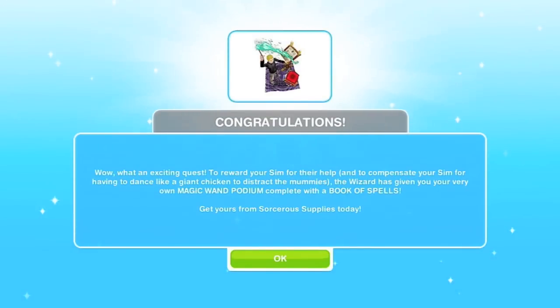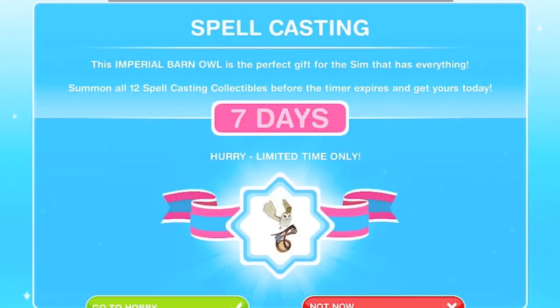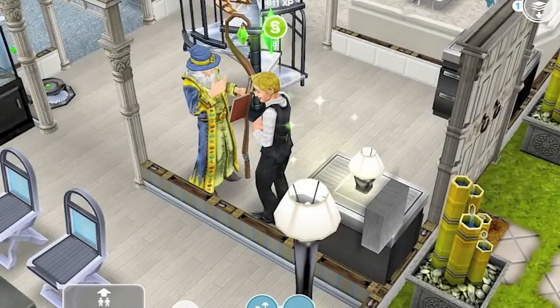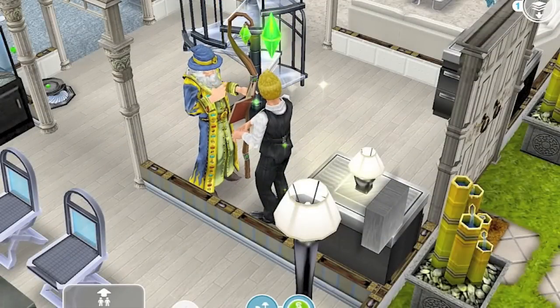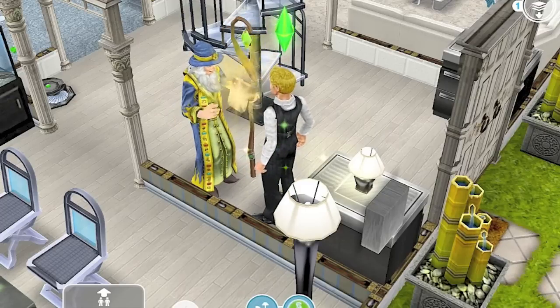It says congratulations — we got our very own magic wand podium and a Book of Spells to go with it. We also unlocked the pet dragons, which is really awesome — you can get that from the pet store. There's also a new spellcasting hobby, but I'm not going to go into it right now. So that's it. Thank you guys for joining me. I apologize for the lack of the beginning, but we got through to the end. Thank you guys for watching.